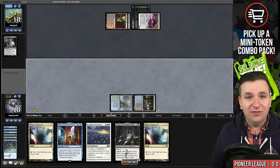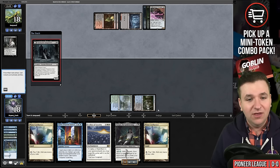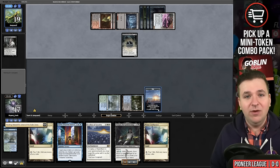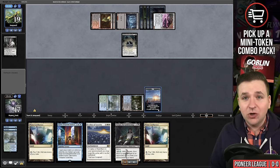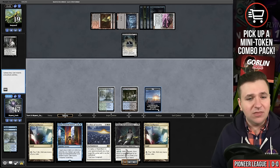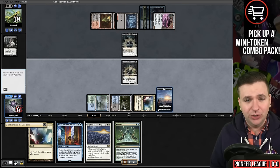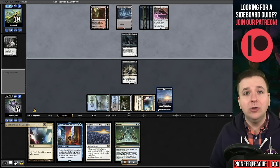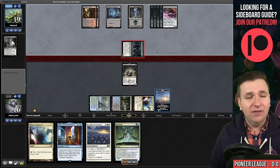Founding the Third Path here wouldn't have worked this way — we would have milled it and they would have exiled it to the Unlicensed Hearse. Things are going my way now. They play a Graveyard Trespasser; their Unlicensed Hearse gets a little bit bigger. Now I'm going to draw the Neoform, play my land, play the Tasigur and pass the turn. I'm all set up next turn for the Velomachus Lorehold time walk loop, which is just great.